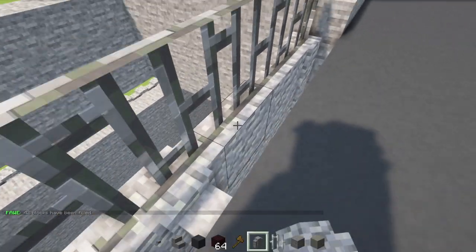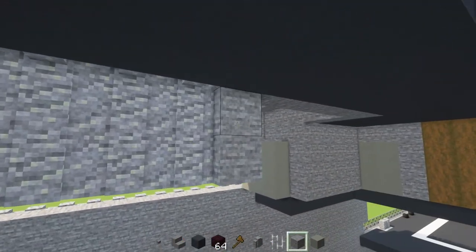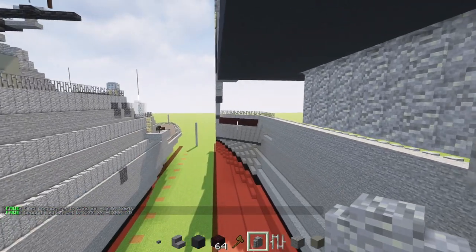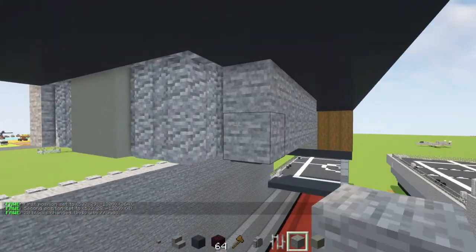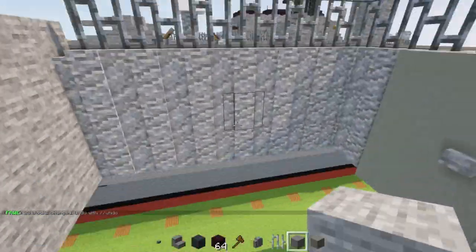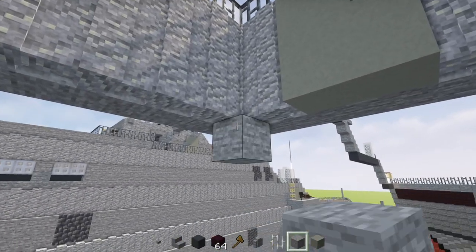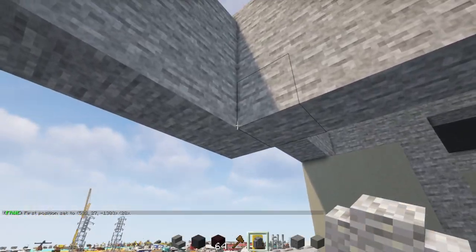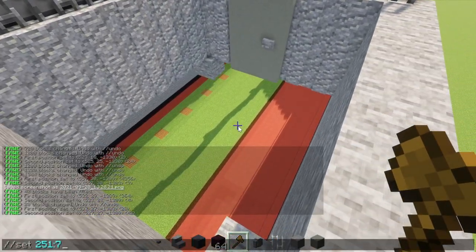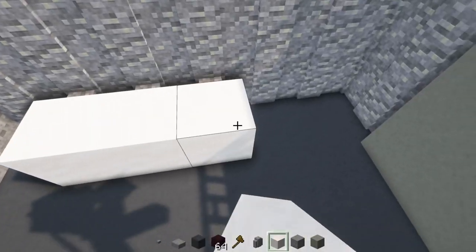If you're using WorldEdit, these are probably connected. Below here, add stone blocks extending right behind all these andesite walls, wrapping around so they're all filled in. For the floor, add gray concrete underneath going right to these two corners — just gray concrete. Then add a two-by-four of smooth quartz here.